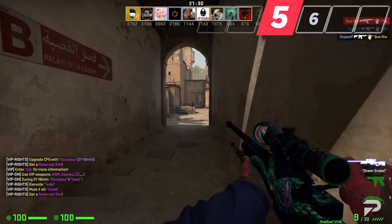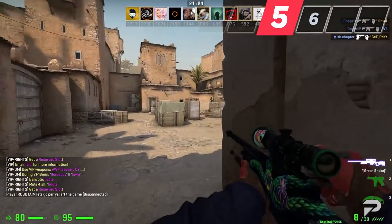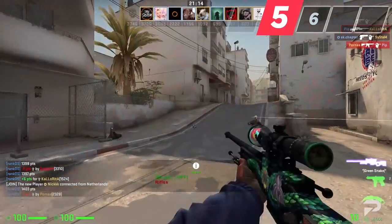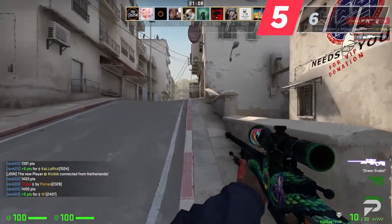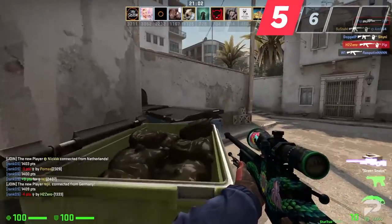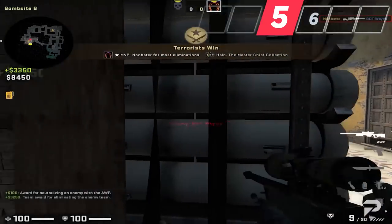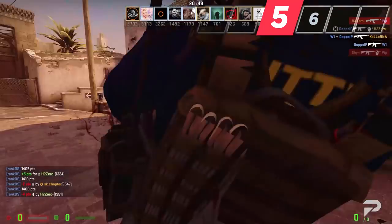Think of the difference between crouch peeks and standing peeks as a difference in speed. If you need to peek something quickly, swing out while standing and quickly counter-strafe when it's time to shoot — this works best when you know exactly where the enemy is playing. If you need to work a few angles more methodically, crouch peeking while slowly clearing each angle might be better. You should also crouch if it helps shield more of your body from the enemy, ideally showing only your head or a small portion of your body. Finally, if you're pinned down, use a jiggle peek to find out where to pre-aim on your next peek — jiggling to spot enemies before swinging out with a pre-aim will get you quicker, cleaner kills.